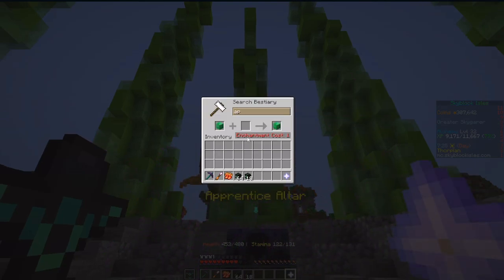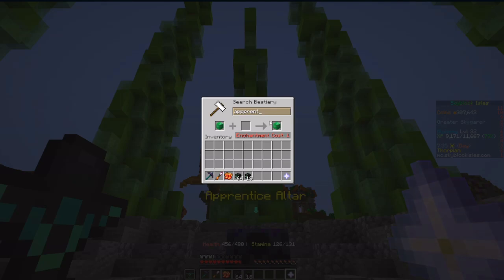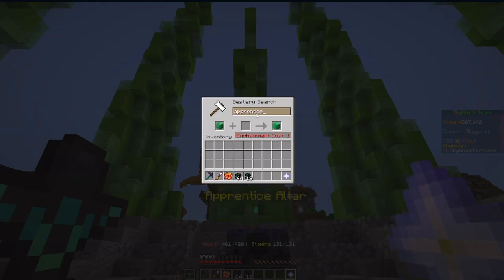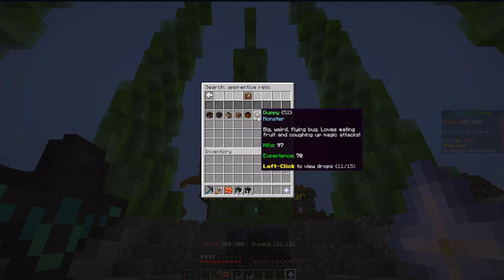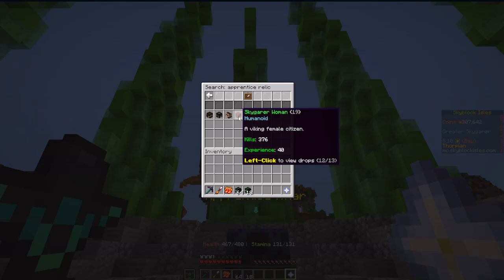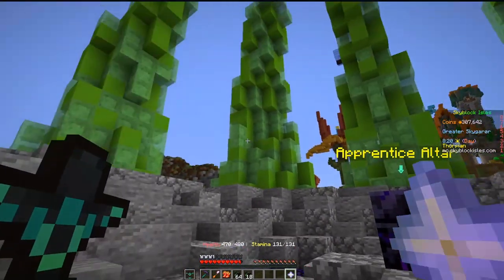A quick search gives us the apprentice relic. Sources include Worf Molo men, Worf Molo women, Skygarore men and women. Fireflies drop it but they're not really worth the time. Duppies drop it if you're doing some artisan work and killing those. Basically, from Skygarore men and women it's 1 out of 74, and from Worf it's 1 out of 66. So they're really easy to get — it shouldn't be an issue.